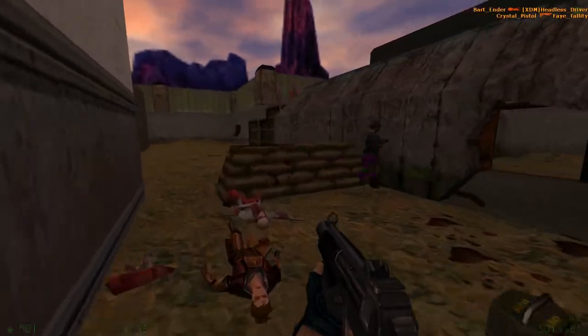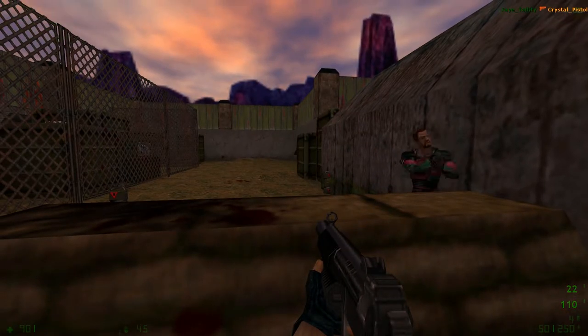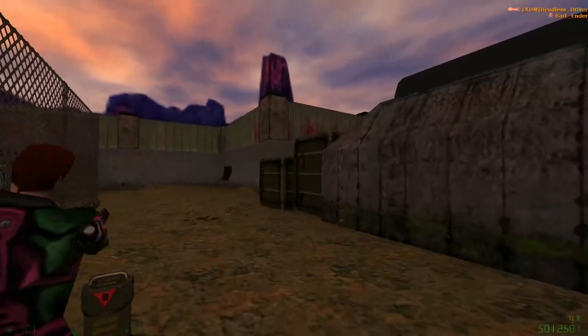You go through here and you get this little area to hide, which can be pretty helpful, especially if you've got a sniper and you're willing to play with fire. Obviously though, watch out, because someone can flank you real easily.